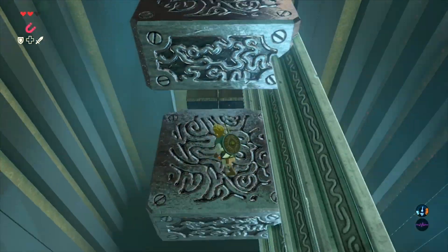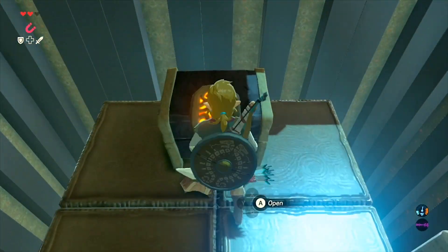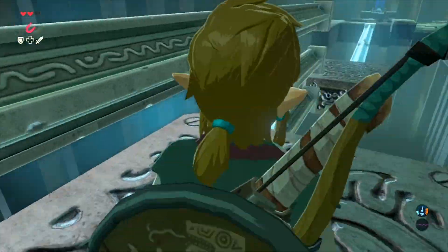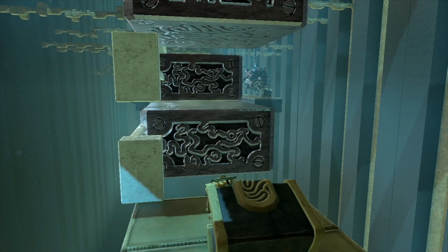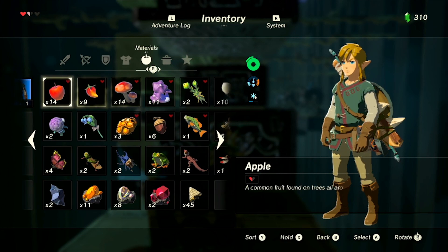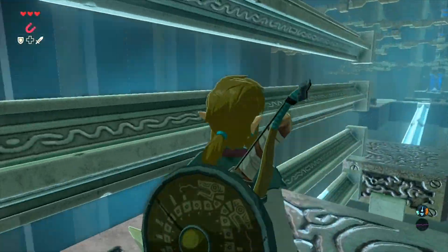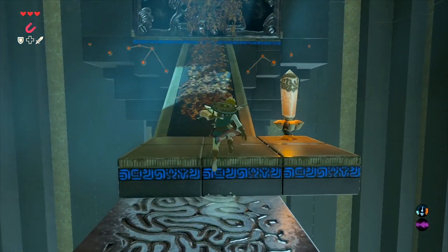I highly recommend you get this chest — a lot of people skip it because it seems like too much of a pain, but it's awesome. Stand on the second step and then move the first one over, which allows you to make another set of stairs going the other direction. You cannot Magnesis things you're currently standing on, so here I'm close enough to just paraglide over to the chest, which has 300 rupees — that's awesome. There aren't actually all that many chests in the game with 300 rupees, so if you couldn't afford the horse registration fee, you certainly can now.